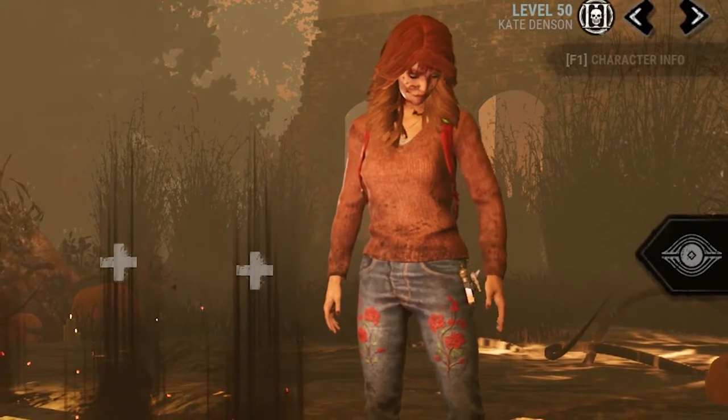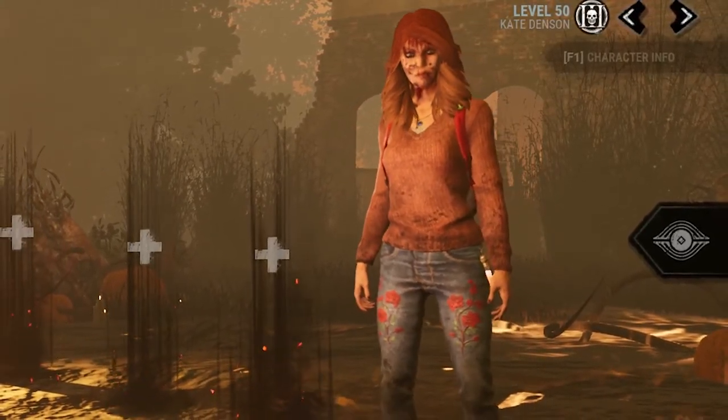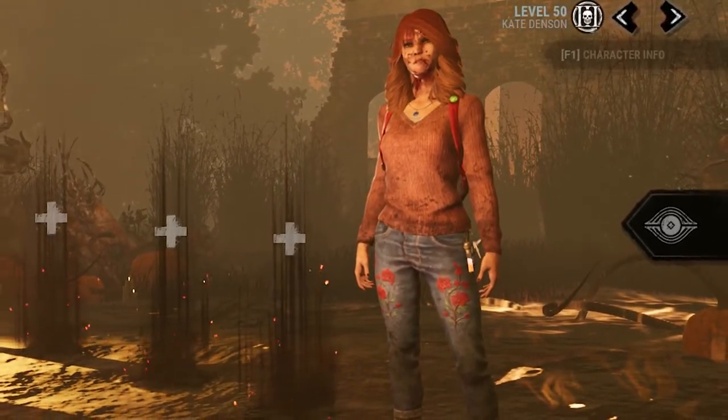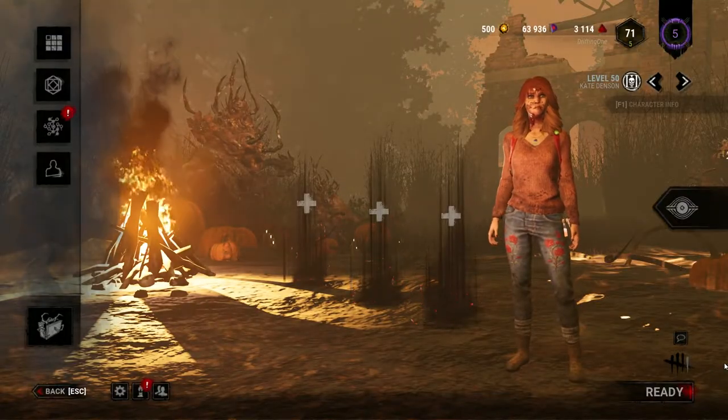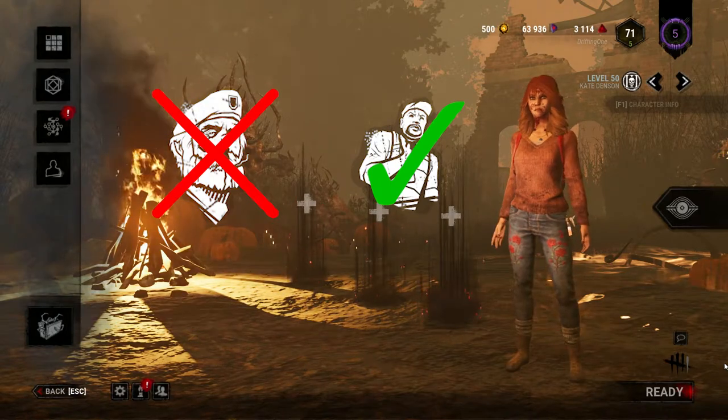I have decided to go into the lab, practice working on some strategies, and give you that next generation tech. Basically, the strategy is you replace Unbreakable with Tenacity.